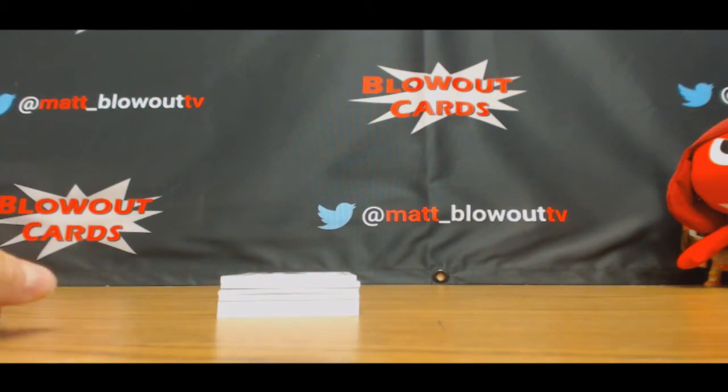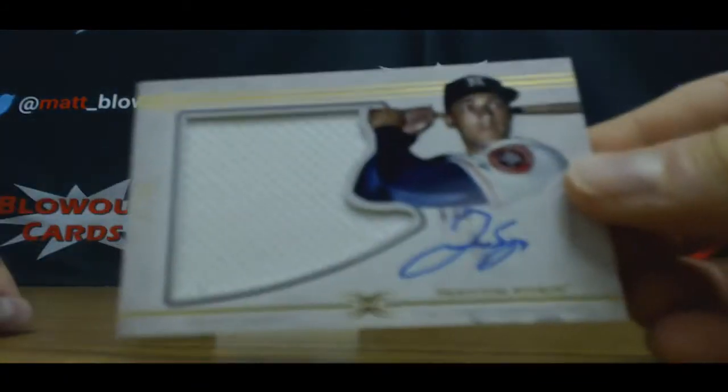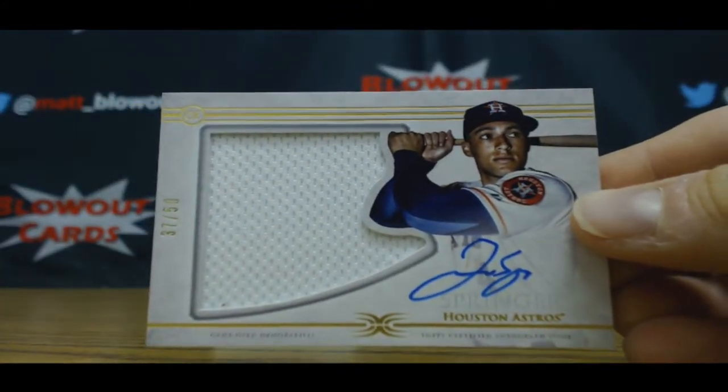Jersey autograph, number 37 of 50 — George Springer, Astros. Two Astros cards so far.